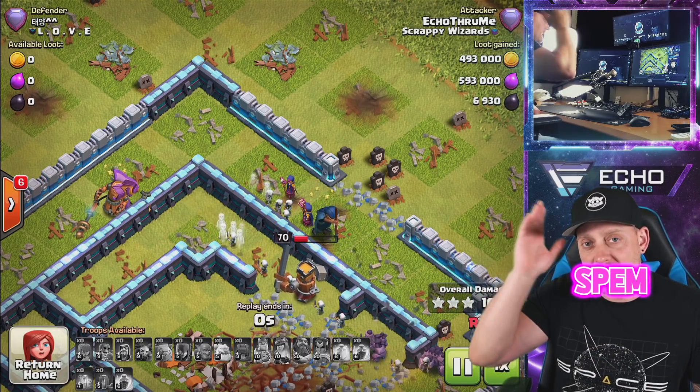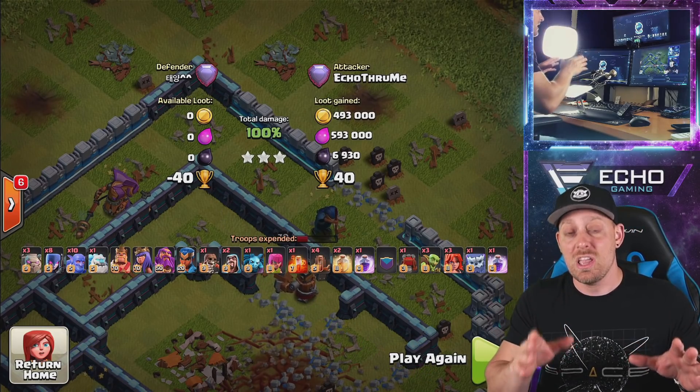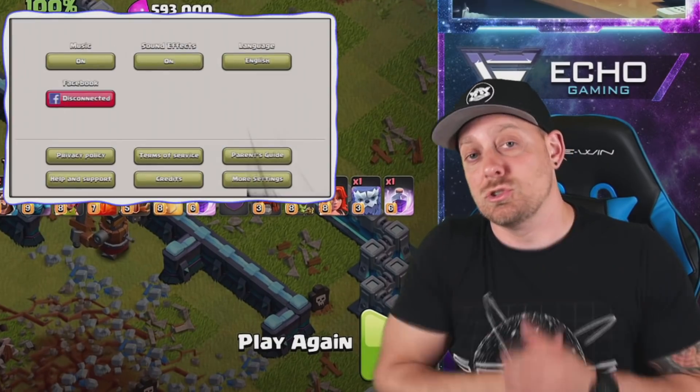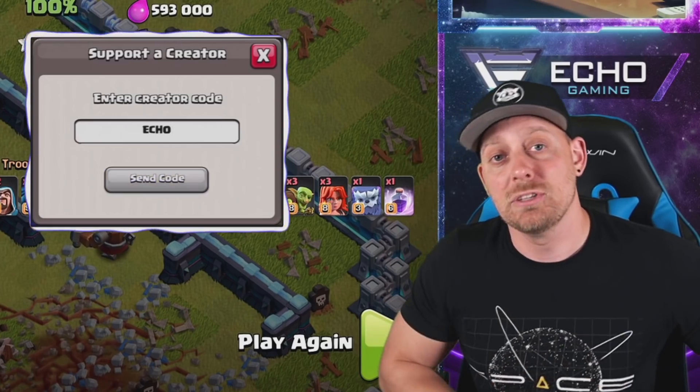Pure, awesome spam Bow Witch — I love it. We've got another example though. Remember, if you're using a creator code inside the game, consider using code ECHO whenever you buy anything in game or use gems.